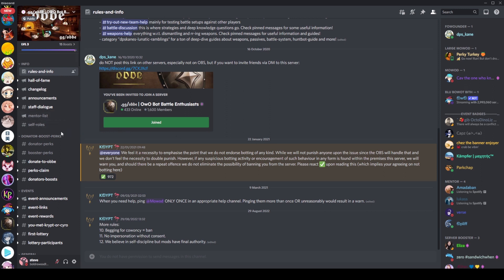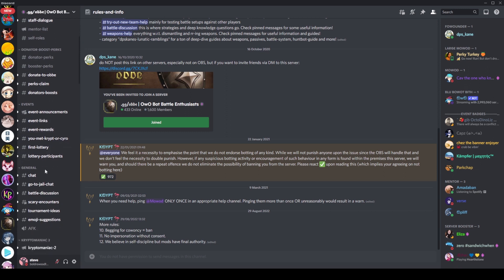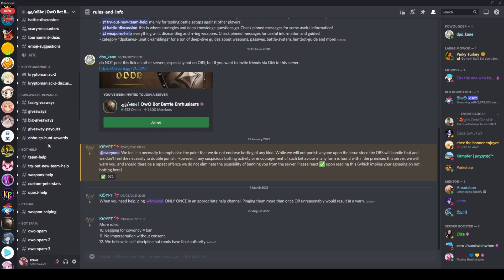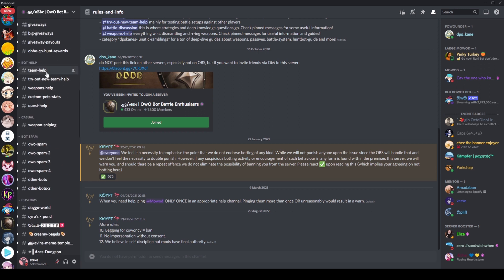So we're going to start by going over just what's in the server. Let's quickly scroll down the channels. We've obviously got all your standard server stuff - announcements, staff stuff. We've got some events that they do, lotteries. Of course, all of this is based off OABOT, so there's going to be money lotteries and stuff like that. We've got particular channels for particular people, and they do giveaways - that's also probably going to be OO money giveaways.